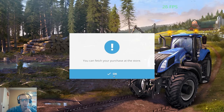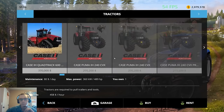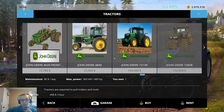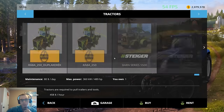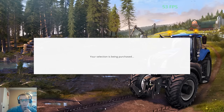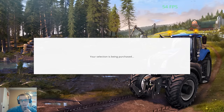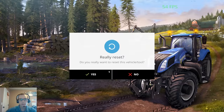We're going to get a Zerion and a John Deere of some sort. We also need a 4440, and we'll go with the 8R. Okay, let's get all that reset and back to the farm.